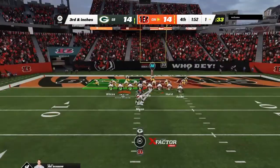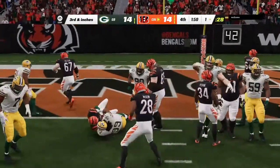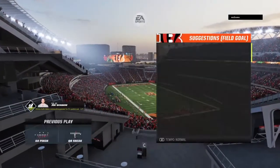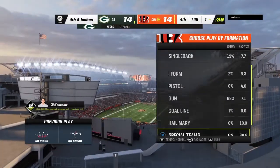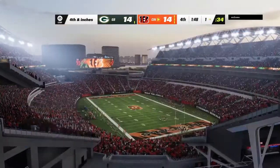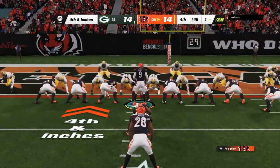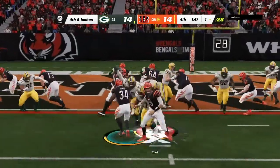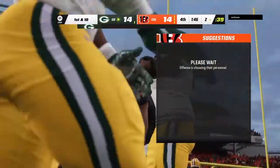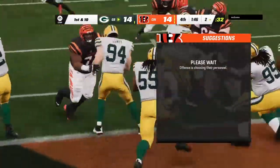This will be the eighth play of the drive and it's third and inches. Burrow going to keep it on his sneak, trying to barrel up in there, but I don't think he got it. Now the Packers going to go ahead and use the second of their timeouts as they'll head to the sideline and talk over what to do next. They'll run it with Perine, and he didn't get there — knocked backwards to the two-yard line. Perine unable to bowl his way in, and the Packer defense stands tall down by the goal line.